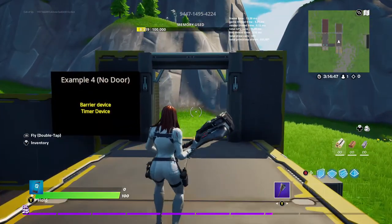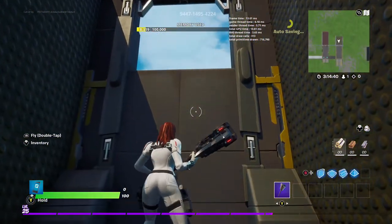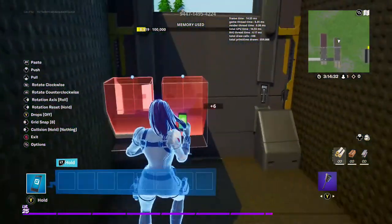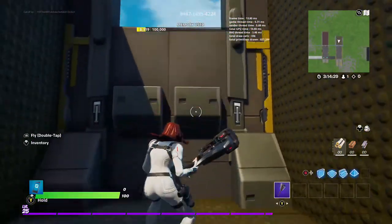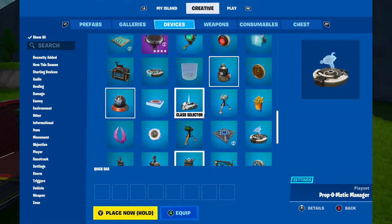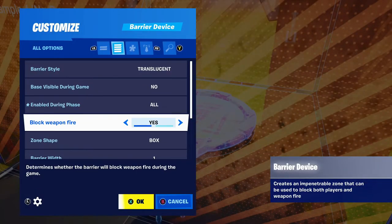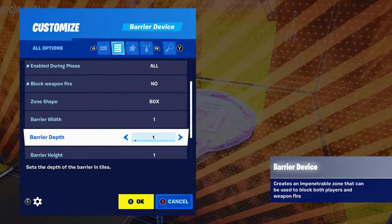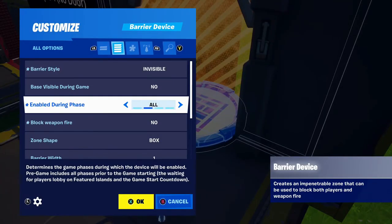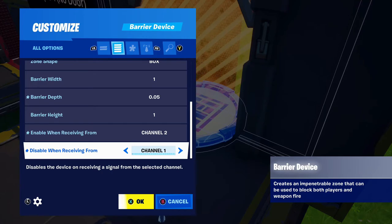The final example of a one-way door has no physical door piece at all. Think of it as a drop — which is kind of one-way since you can't get back up. But if you have pieces or decorations in your map where players could climb their way back up, here's the solution. First we need a barrier device. Set enable during phase to all. Block weapon fire is up to you — going with no. Make the barrier depth skinny and put it right in the doorway. Choose a barrier style based on whether you want players to see through it. Enable when receiving from channel 2, and disable when receiving from channel 1.